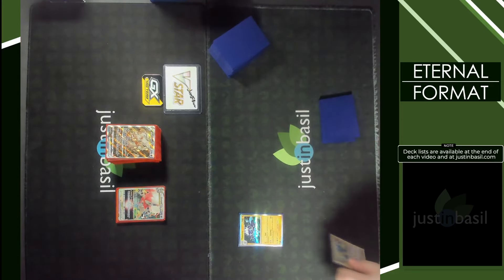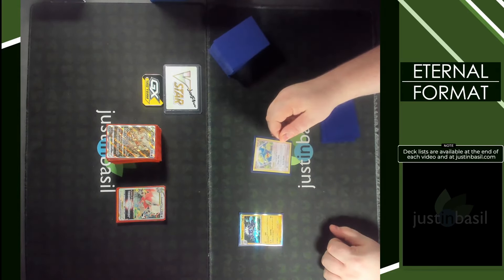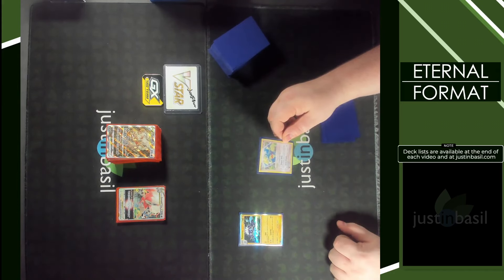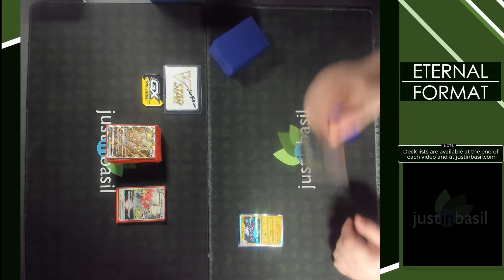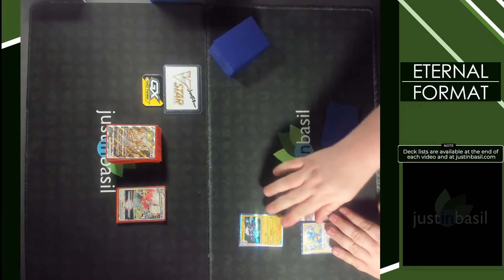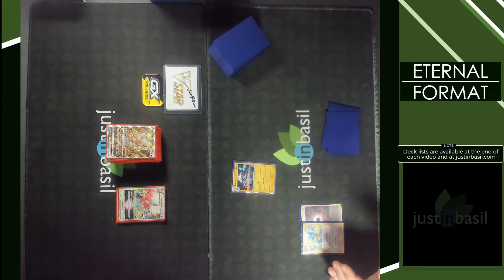The biggest partner for this deck is Kecleon. Kecleon has a Poke-Body: if this Pokemon has any React Energy cards attached to it, its type is Grass, Fire, Water, Lightning, Psychic, and Fighting type. So right there you have six types off of this one Pokemon, so long as you have React Energy attached to it. Now suddenly we have six types of Pokemon in play just with that Energy attachment.